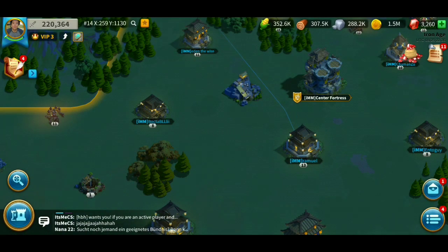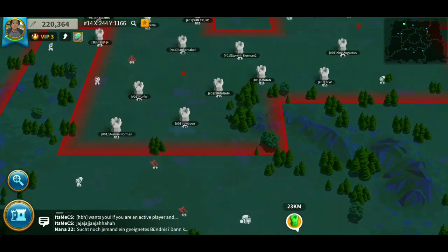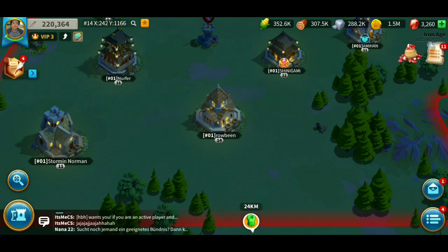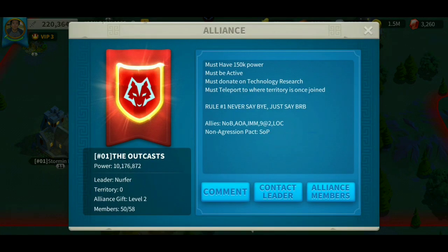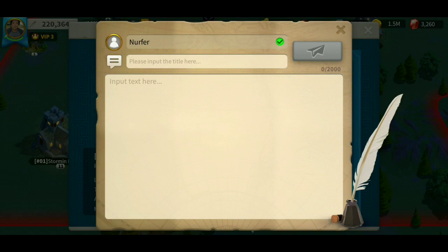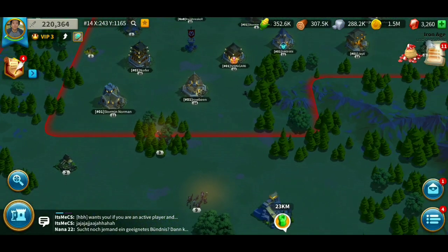To message an alliance leader, find an alliance, click the eye icon, click Alliance, and you get three options: comment, contact leader, and alliance member. You can hit 'contact leader,' then send a message — you can put the title here, so make sure you input an eye-catching title. The body is in the bigger box, so you can send them a message like 'hey, we're cool right, don't attack us' — something like that.